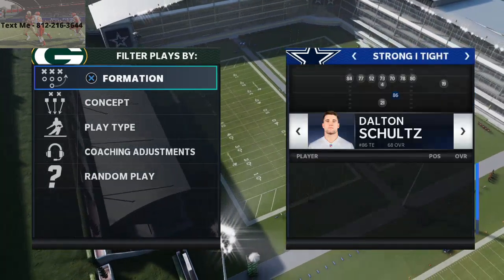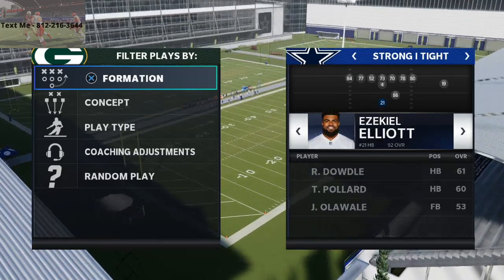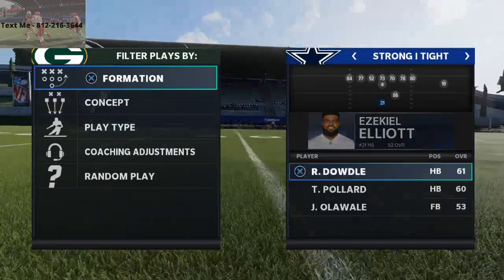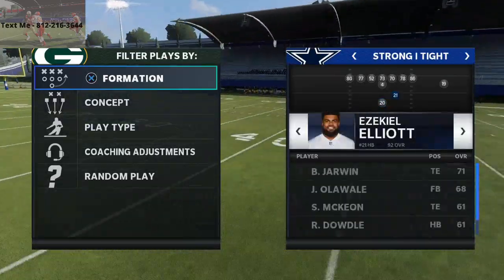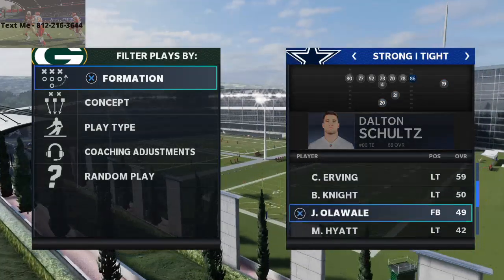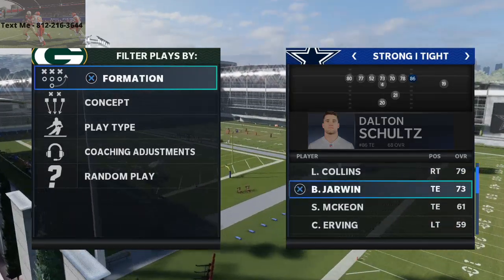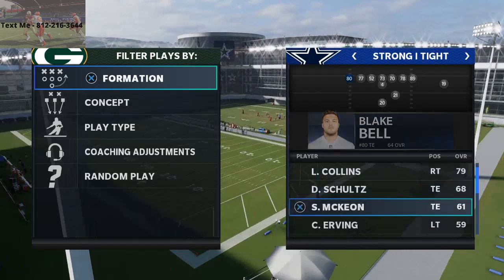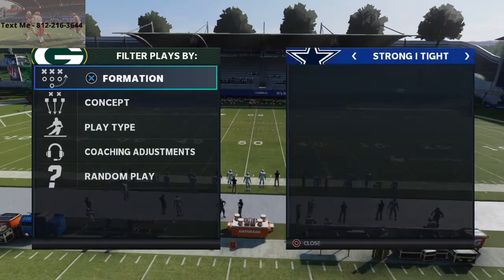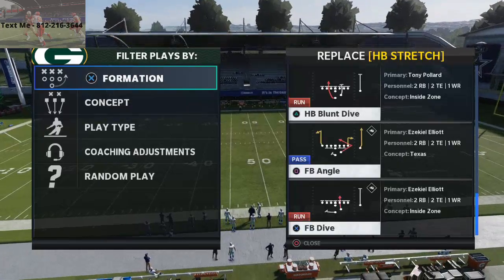All you're going to want to do is put your best running back on the inside and your fastest running back in the backfield. We're going to have Zeke Elliott here, Tony Pollard in the backfield, and Amari Cooper at wide receiver. Down here you can actually put two tackles if you want, but I'd recommend picking your best tight ends to run routes with. The audibles we're going to set are the HP stretch, HP dive, fullback dive, and the PA tight end cross.